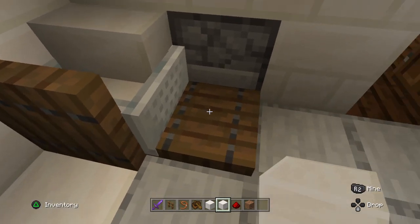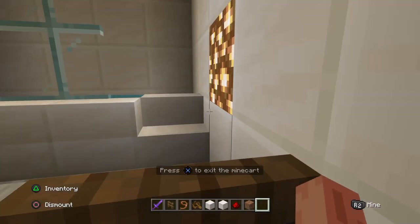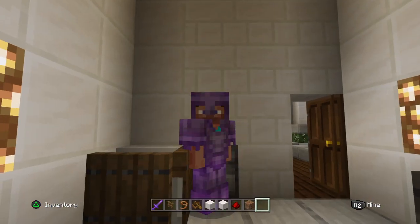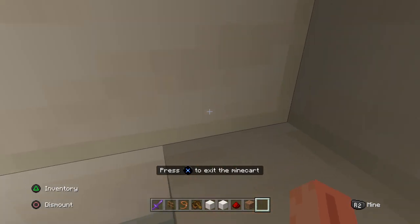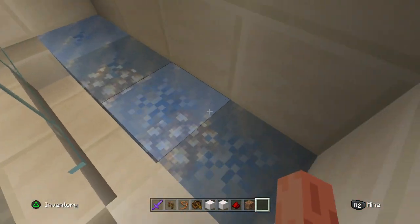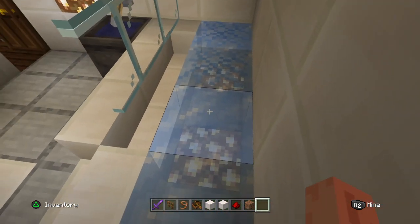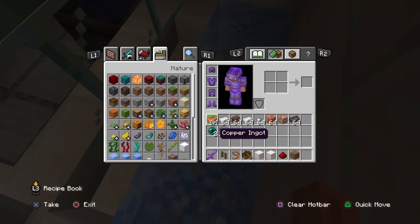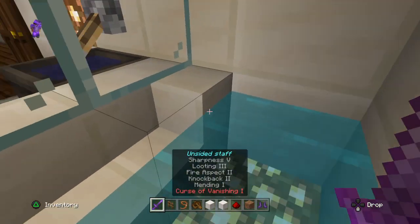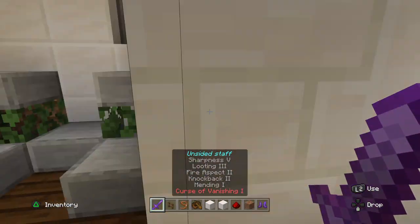I can just sit down and, you know, take care of business — pretty cool, right? I did that myself too. And this is supposed to be a bathtub. Since I have my boots on, I'll take those off so I can actually take a bath or a shower. Here's the faucet.